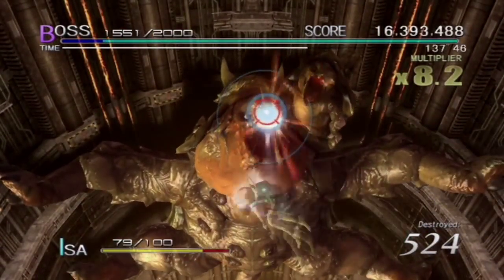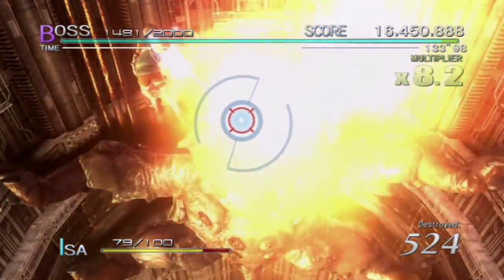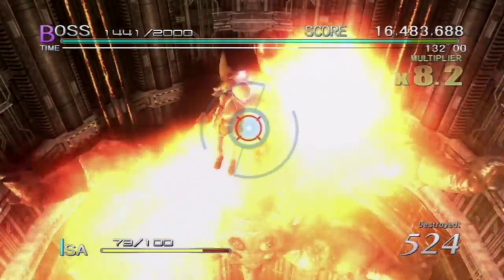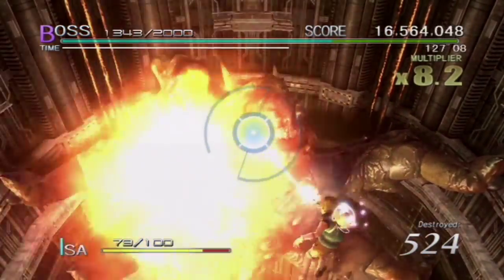After this, things start to heat up as the Keeper and its little one will breathe fire at you. Stay on the other side of the little Keeper and when it moves, get to the other side whenever you can. While you're dodging, you can also get in some good shots. Just remember to hit the big guy — he's the one you're after.